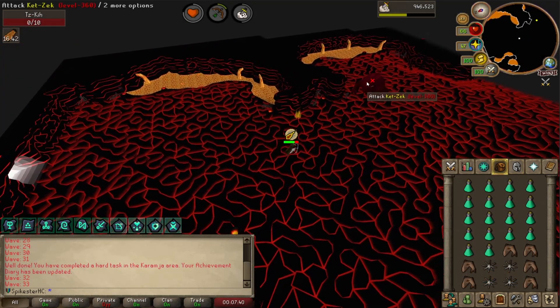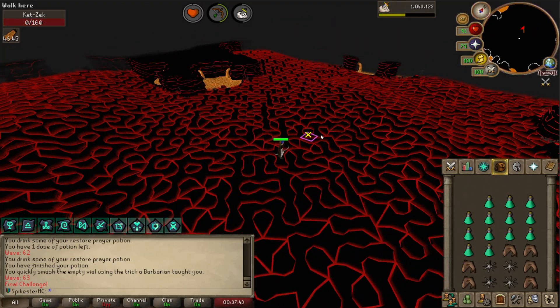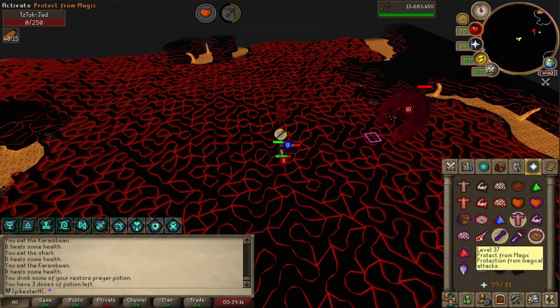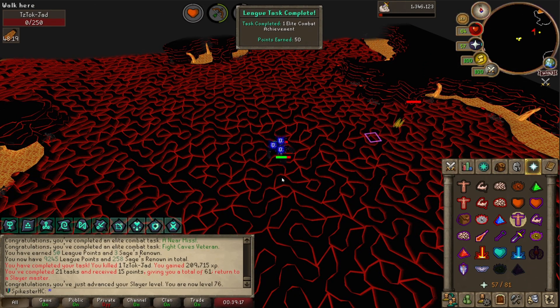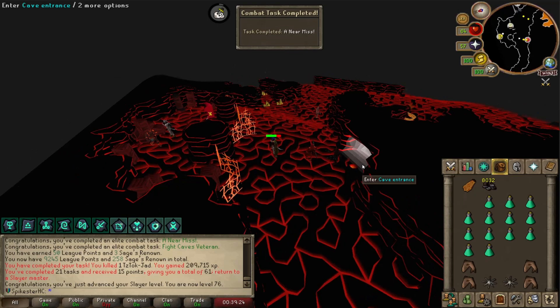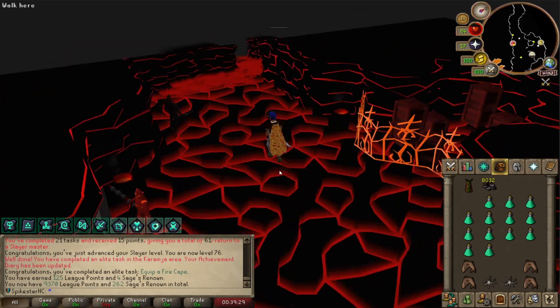I just realized I forgot my Holy Wrench — rip Prayer Potions. I'm about to do Jad; first order of business is to tank and attack. No prayer needed. There is Jad defeated! I've got a task for one Elite Combat Achievement, a task for tanking a hit, and I've got a Fire Cape. Equipping it is the task — 125 points, and we've got the Fire Cape.